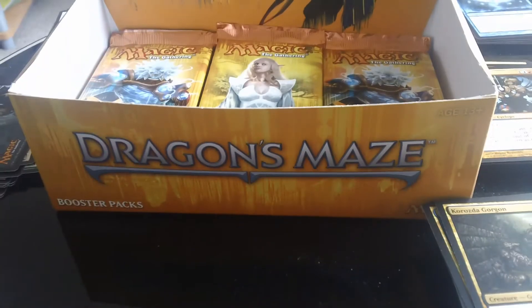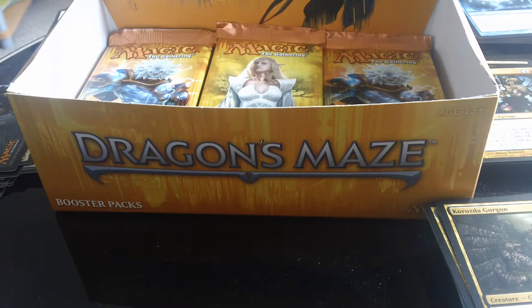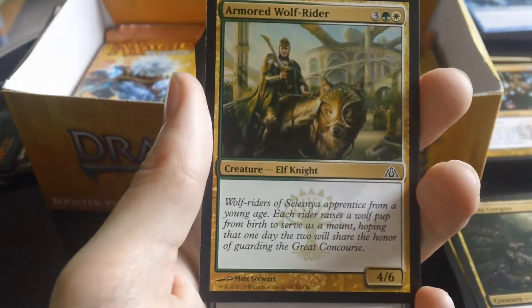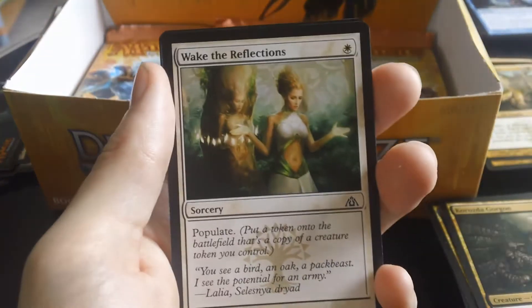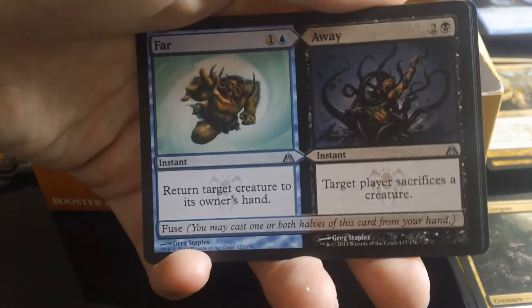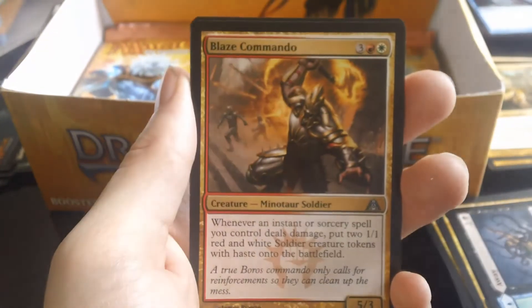Pack number three, here we go. We have a Phytoburst, Haazda Snare Squad, Armoured Wolf-Rider, Azorius Cluestone, Hidden Strings, Ubul Sar Gatekeepers, Gruul War Chant, Wake the Reflections, Awe for the Guilds, Battering Krasis. The first uncommon is a split card — Far and Away — and we also have a Showstopper.